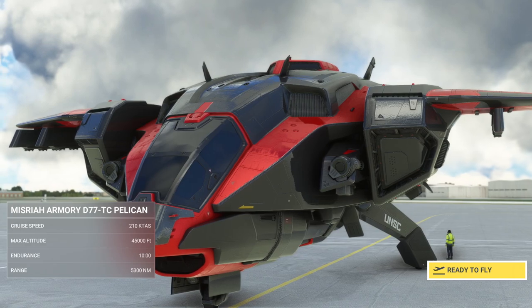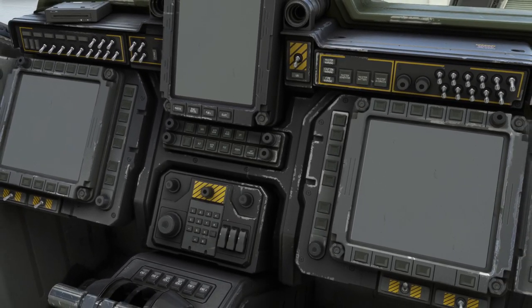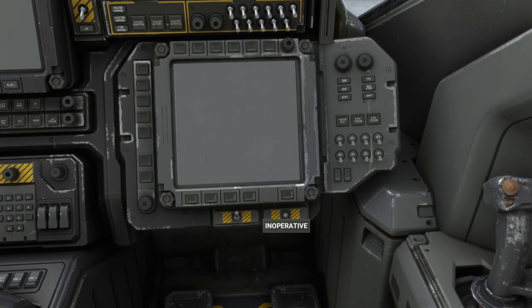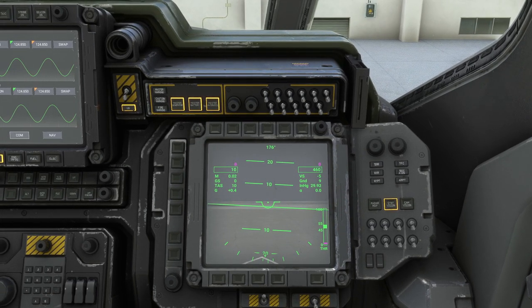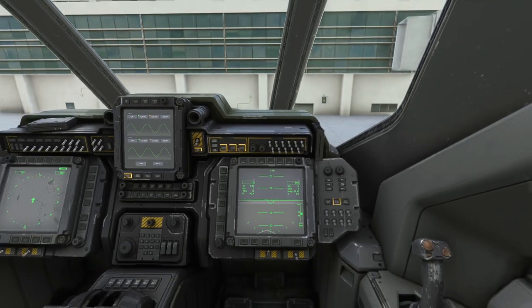Okay, here we go - looking good there. Oh, it's actually cold and dark. How do you do a cold and dark start with this thing anyway? The one thing that you always need to do is turn on the battery. It says master battery there. Master avionics, master generator - master everything. Okay, so those three buttons seem to have most of what we need.